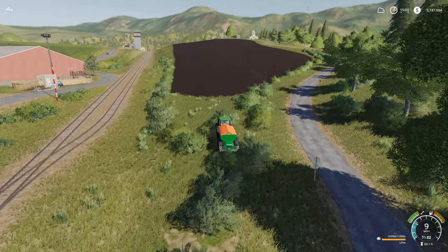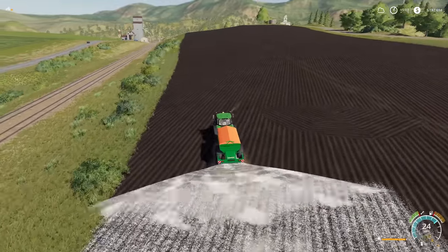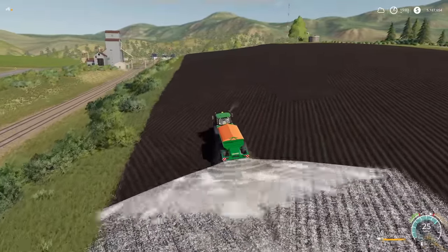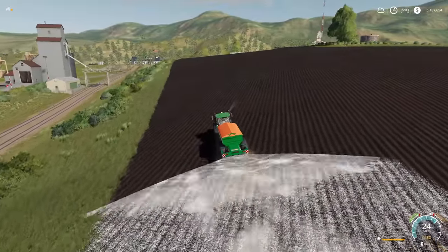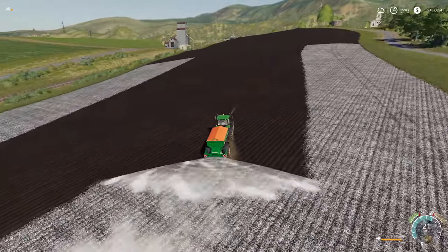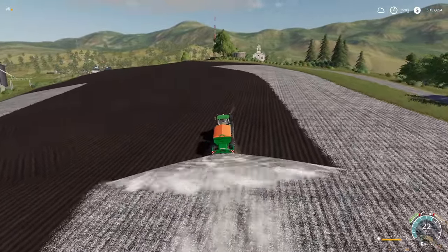Because we're doing this entire field ourselves we're going to be able to see left to right everywhere this is hitting - are we getting too much overlap or not enough? Because of the size of the field I think we're going to be able to do this in about four passes, maybe even three. This is going to take two passes back and forth - maybe four if you count the headland. We'll definitely have to do more than one pass but just a little smidge more.